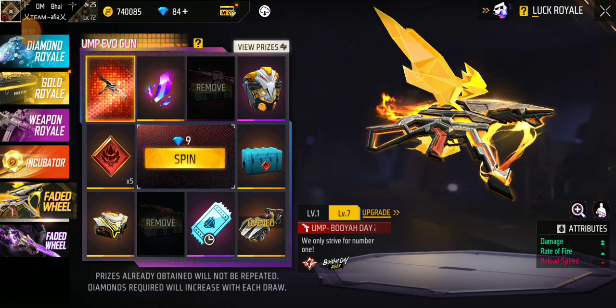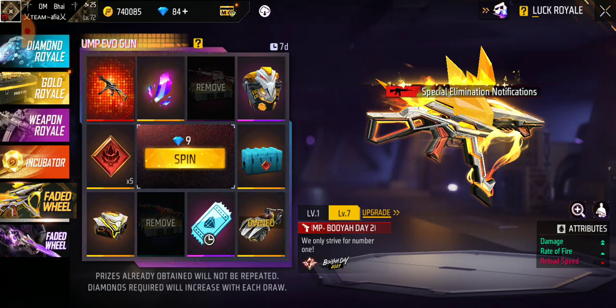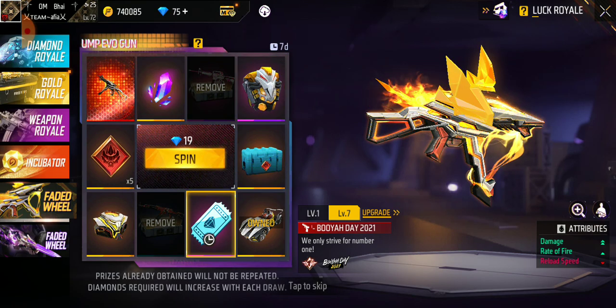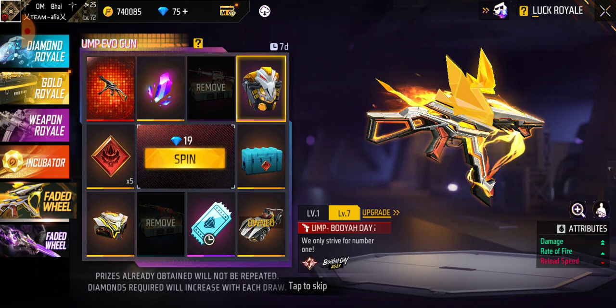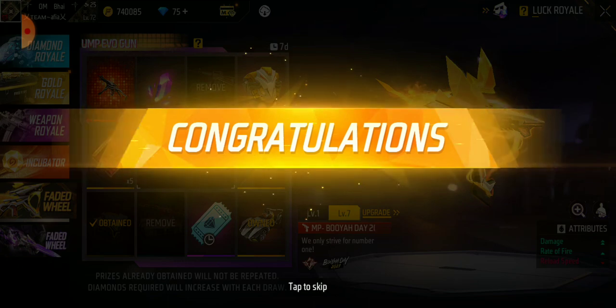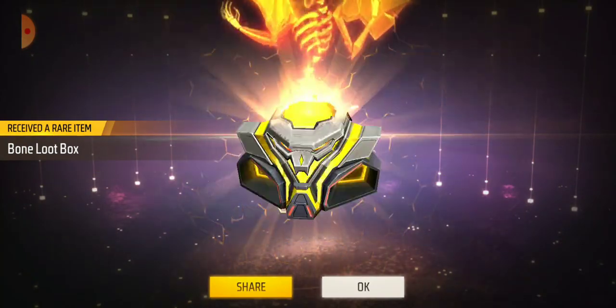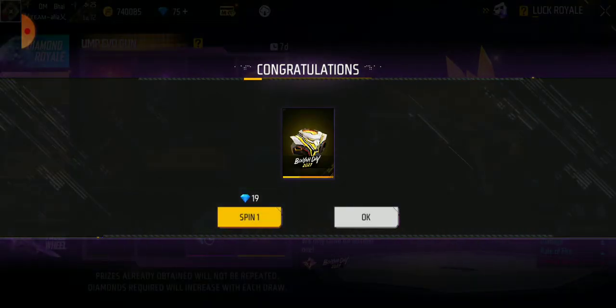Let's try it — I don't know what's going on but it has a lot of damage. In the first spin — oh my god! Let's go! 9-diamond loot box skin is good, but a 300-diamond skin is bad, okay.